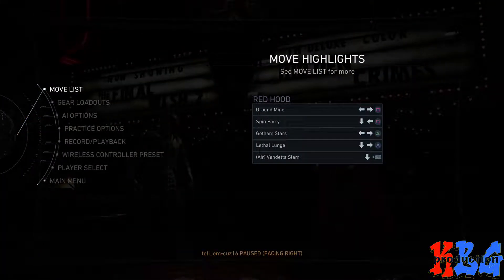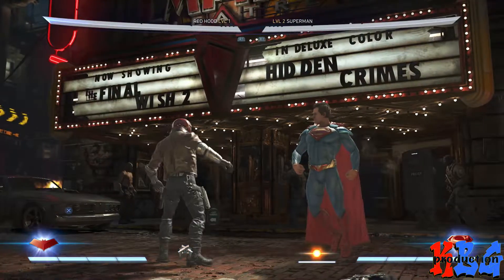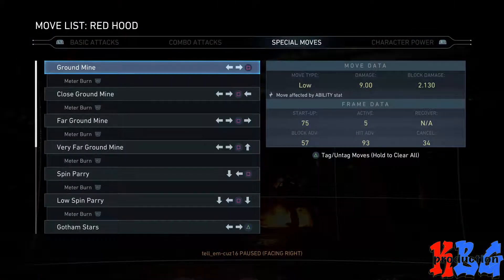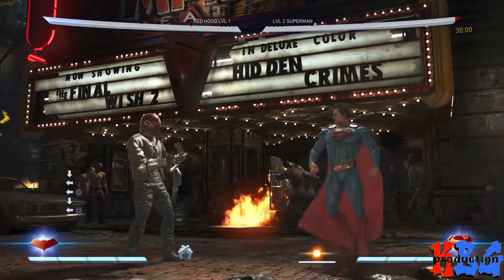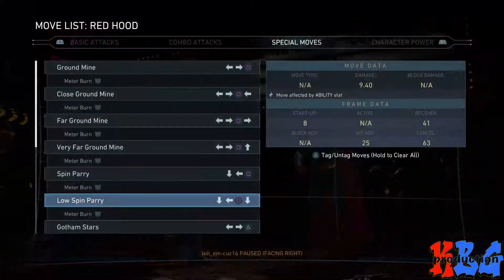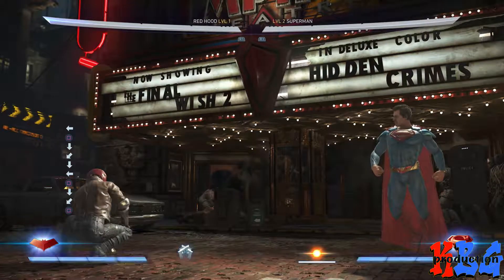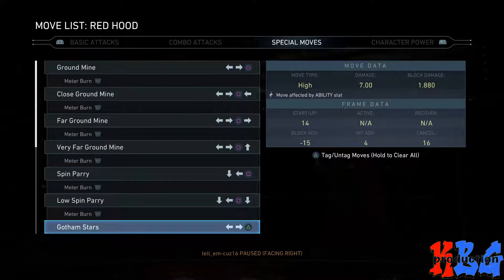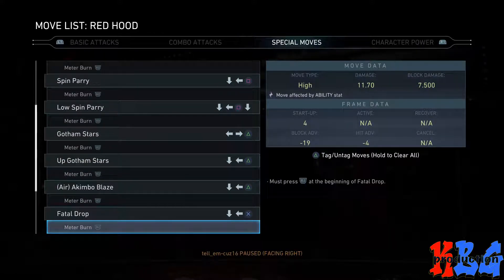You know what, let me pause and see what that does. Let's go to specialty. Mind grenade — I didn't really read it, I just saw very close, far away, very far away. Those are parries — spin parries, low spin parries. Still learning here. Gotham stars, up Gotham stars, Fatal draw.